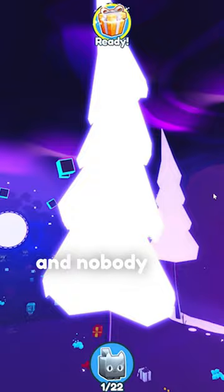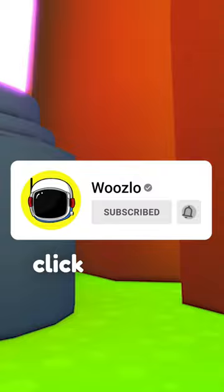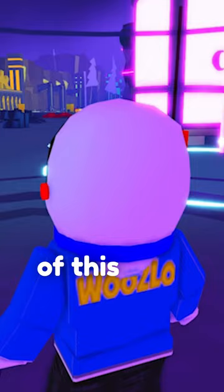The next secret is behind the upgrade machine — it's the subscribe button, which you should click. Speaking of machines, if you go to the dark matter, you can actually jump inside of it, and you're inside the dark matter machine.